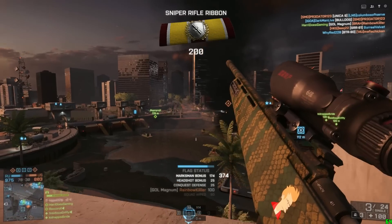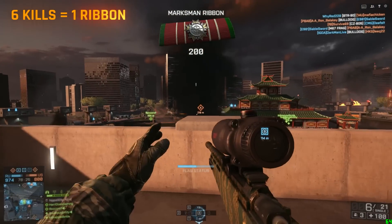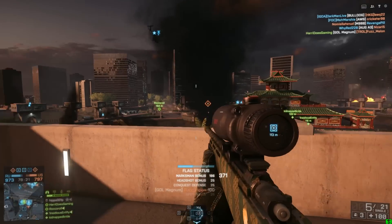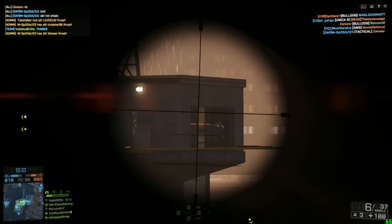For the 2 Sniper Rifle ribbons, if you get 6 kills with a Sniper Rifle you'll receive 1 Sniper Ribbon. So choose your favourite rifle and jump in any game type or map and go have some sniping fun. Remember you'll need at least 12 kills in total.